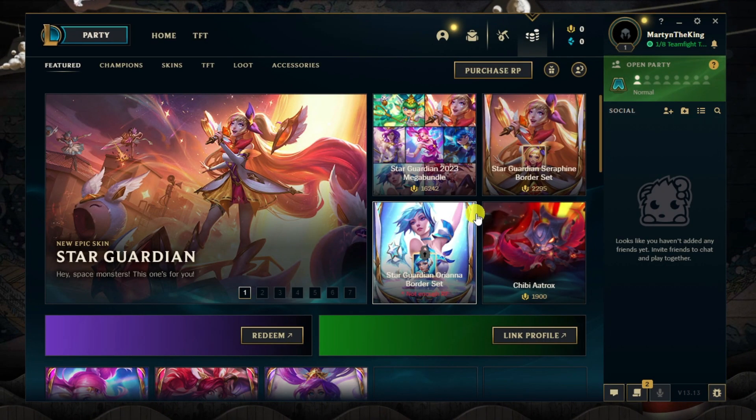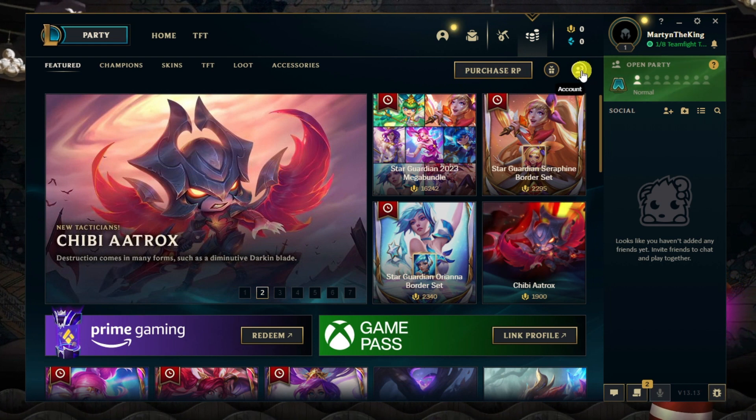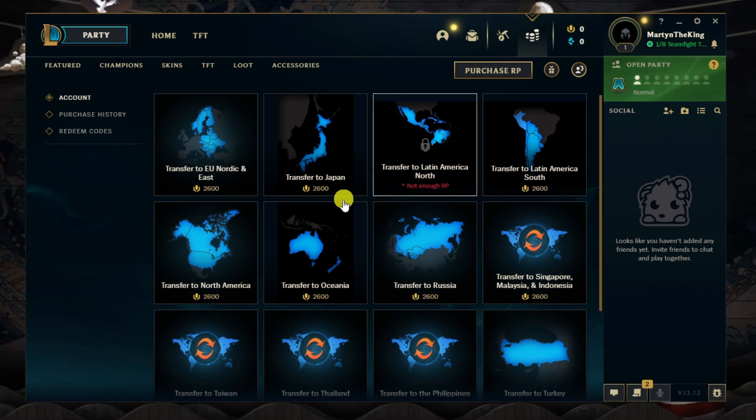Once the store has loaded, click onto your account — this little button up here — and it's going to bring up a list of different regions that you can switch to.